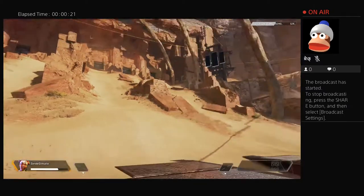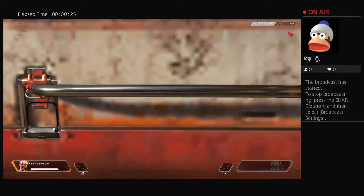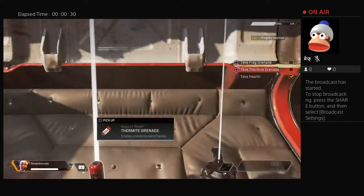Inside the territories you can find supply bins that carry weapons and resources you will need to survive. Open one. Strong work.